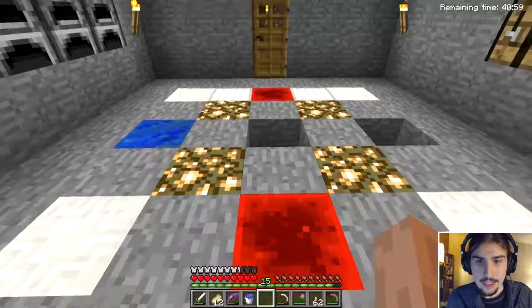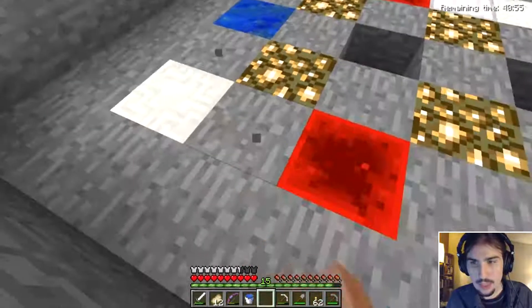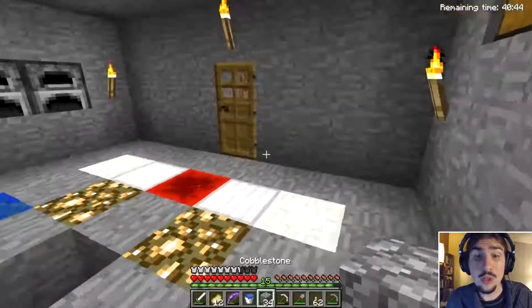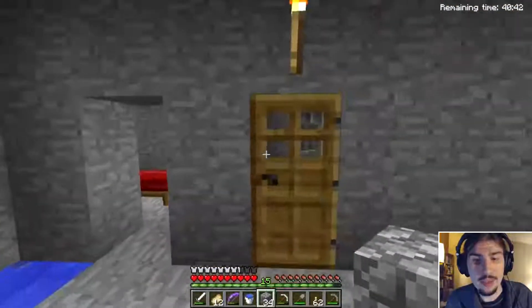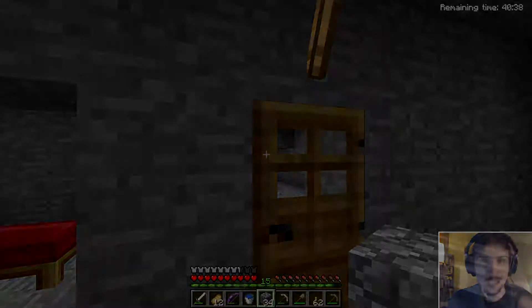We got full iron armor, and this is how our progress on the symbol looks. We still need the obsidian, the gold, and more iron, and a bit more lapis, but that's pretty much it. I think we made pretty good progress for this episode. I'll see you next episode where we're going to go and try and get some diamonds — won't that be fun? Until then, goodbye.